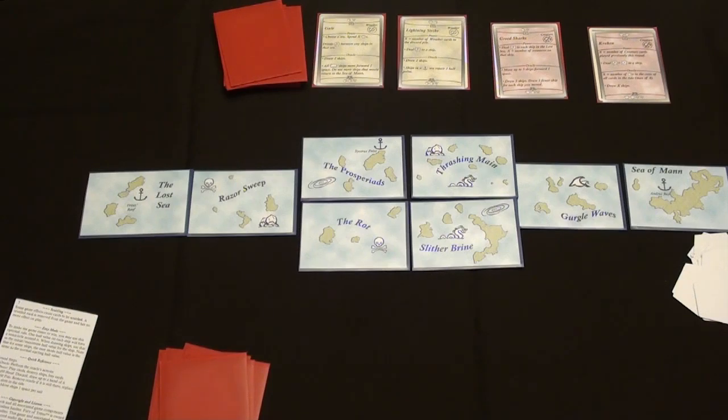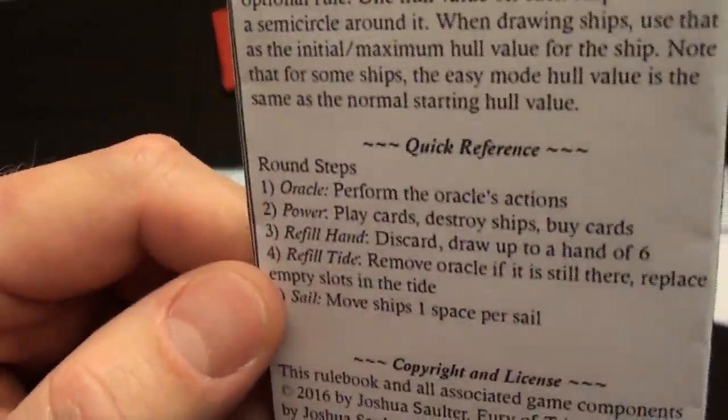So to start the game, you're going to begin the first round. The game is played in a series of rounds, and each round has the same five steps. If you forget what the steps are, you can always look at the back of the mini rulebook here, with a quick reference that shows you the five steps in order.